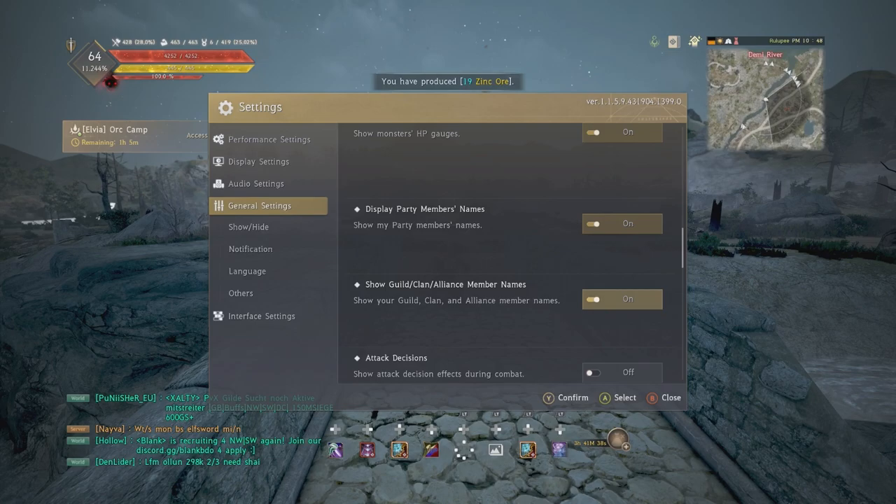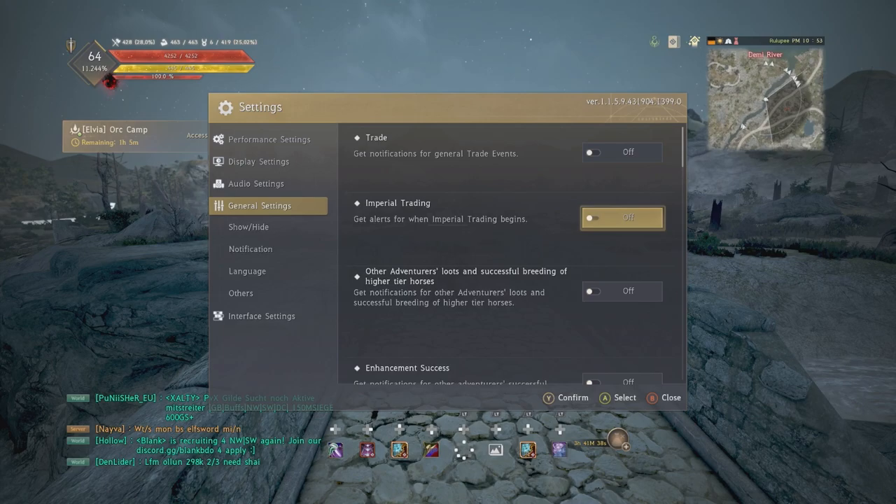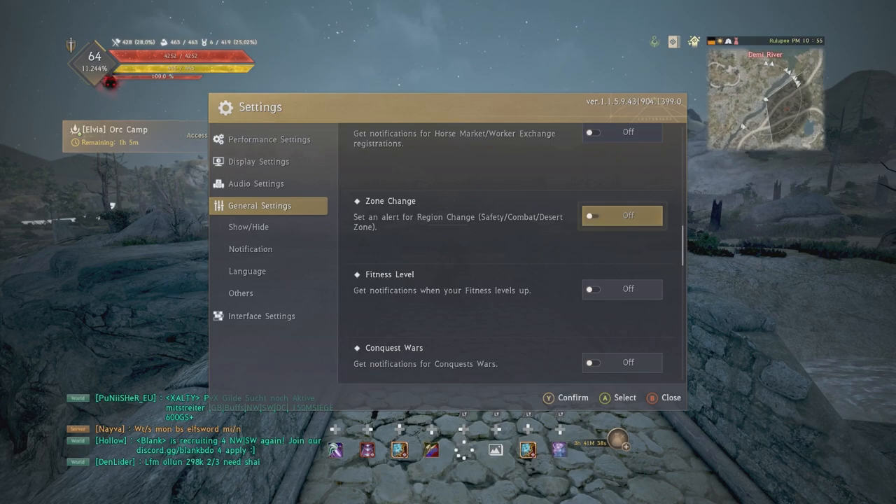Fairy — you do want to hide that. Pets — I hide them to reduce clutter, but the advantage of showing your pets is that when you can physically see your pets it means you have them out, and when you can't see them it means they're put away, so there is an advantage to showing them. Notifications are personal preference — this is how I've got mine set up, feel free to copy it.